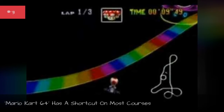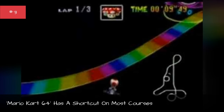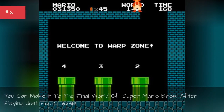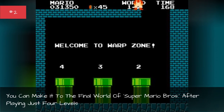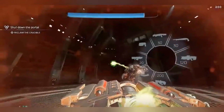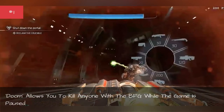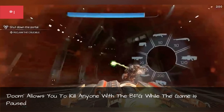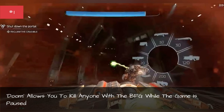Mario Kart 64 has a shortcut on most courses. You can make it to the final world of Super Mario Bros. after playing just four levels. Doom also allows you to kill anyone with the BFG while the game is paused.